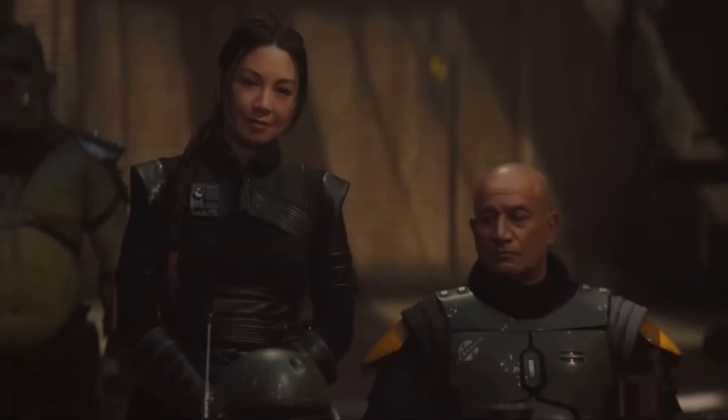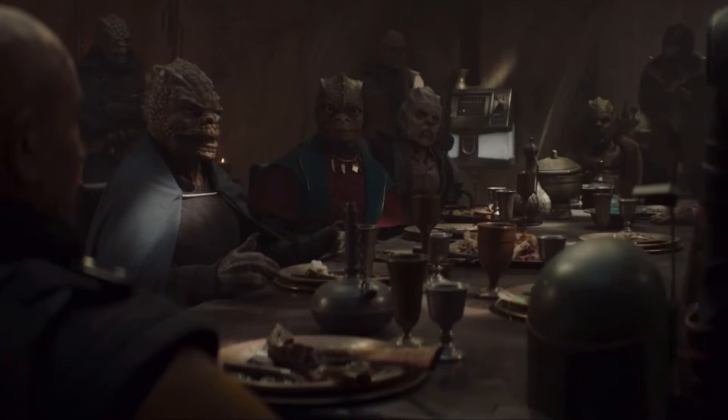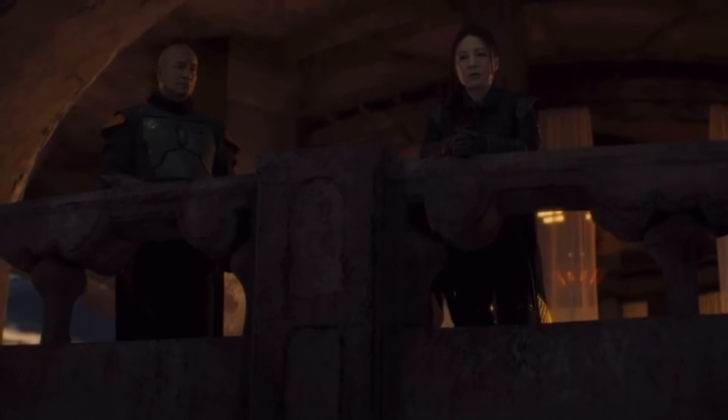Then we see Boba having a good old dinner with the three tribes of Mos Espa, and he makes a proposal. In the end, with a little bit of persuasion from the Rancor, they all agree to his proposal. And as the tribes are riding away into the sand dunes, we hear that iconic Mandalorian music in the background.